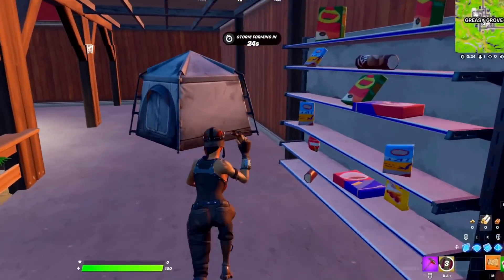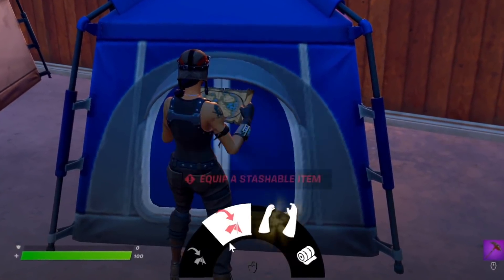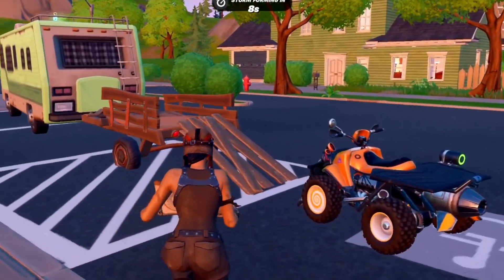Myth number six: you can put a drake's map inside of a tent. I've got myself a drake's map right here — can I shove this inside of a tent? Nope. You cannot. So this is myth busted. You cannot store a map inside of a tent, and honestly it would be a little bit overpowered if you could.